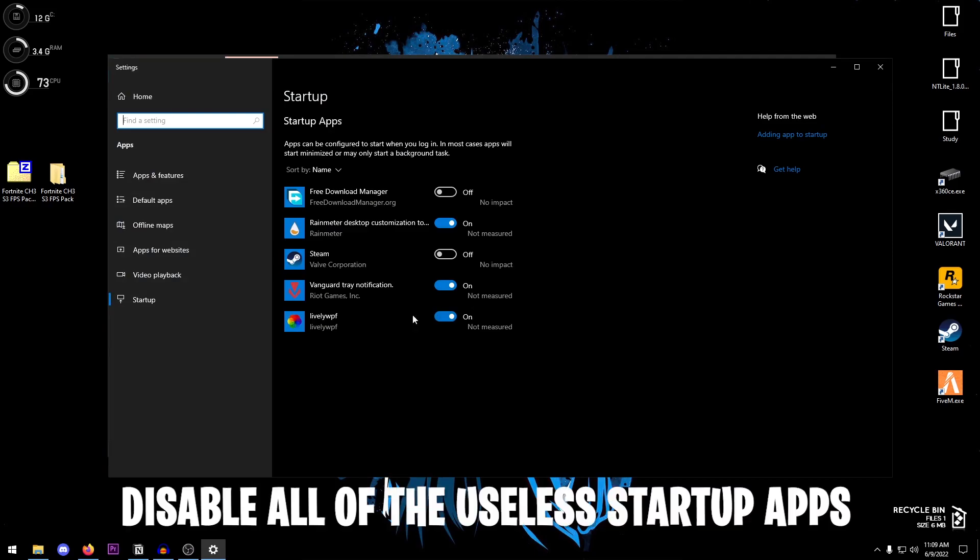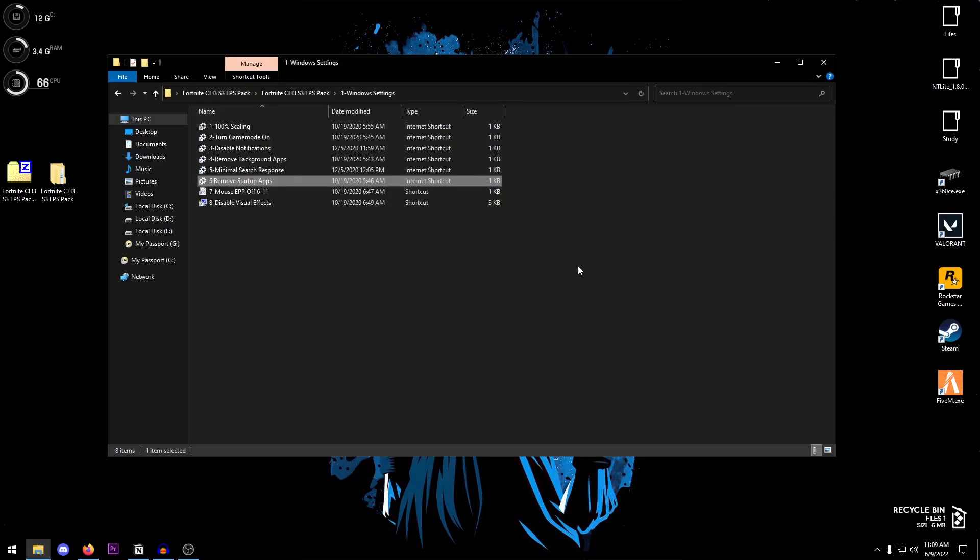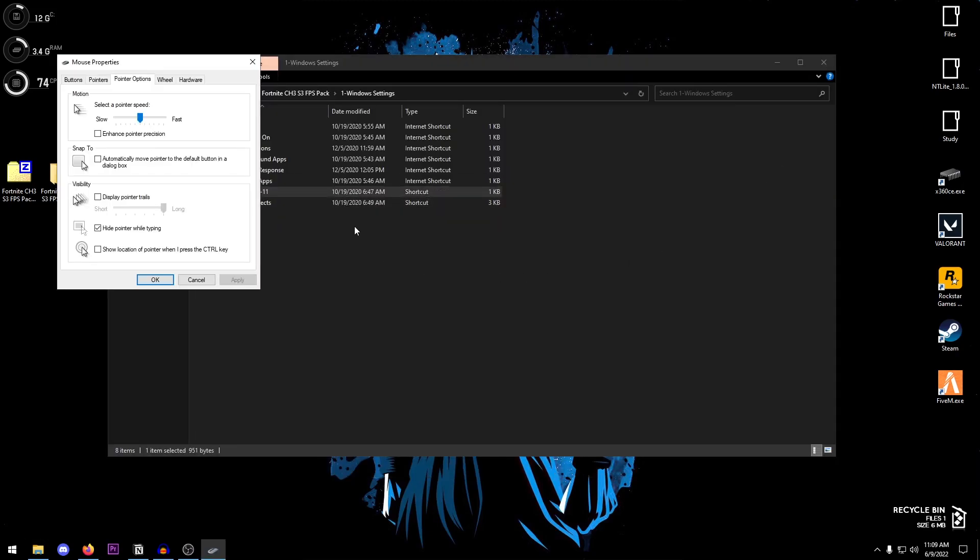Open up Remove Startup Apps and disable all startup apps that you don't need. Personally I keep RainMeter on since I close it when gaming, but make sure everything else you don't need is turned off. This is going to not only help you decrease boot-up time but also help with in-game performance.